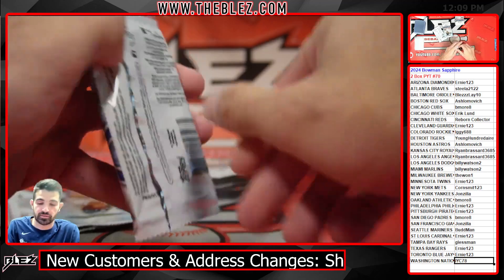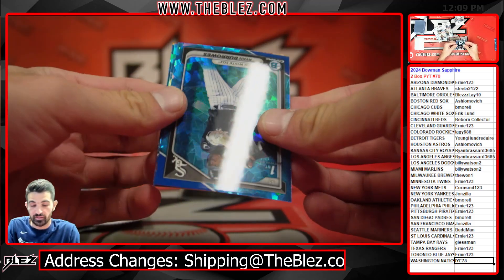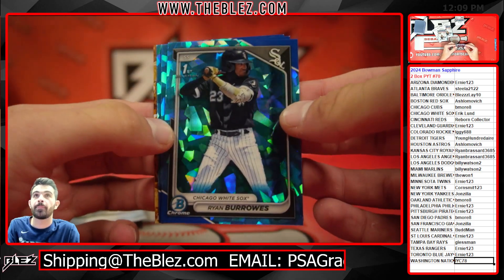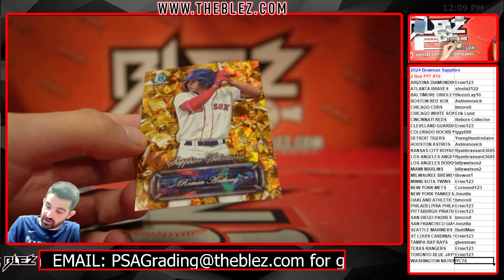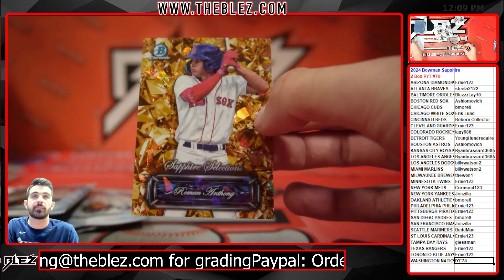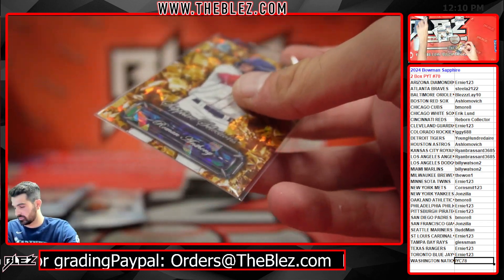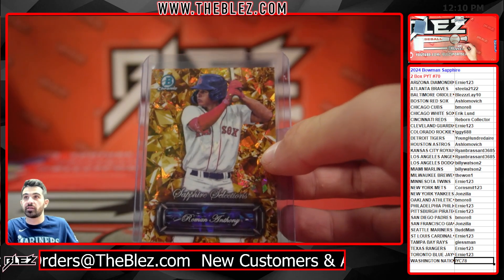We got one box to go. We have a Sapphire Selections Gold. It is another Red Sox — a full-on Boston break. Roman Anthony, 32 of 50. Trish Slomovic. Boston getting it all.